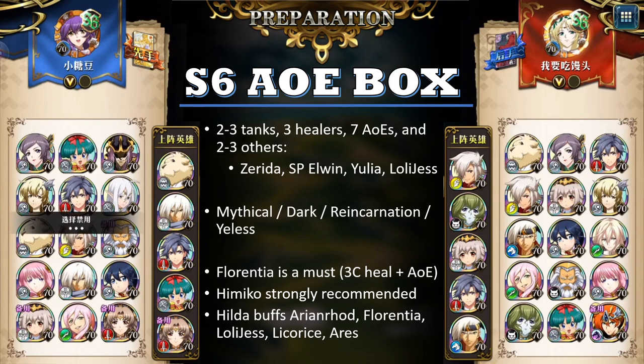Worth mentioning is Hilda, who is the new Reincarnation tank. She buffs up a lot of the AOE attackers you previously used — such as Arianrod, Florentia, Lolly Jess, Lycoris, and Ares. So a lot of the heroes you use in your AOE box will be buffed by Hilda. My concluding thought is that the Season 6 AOE box broadly speaking kind of requires you to whale, because you're using so many new heroes released during the season that in order to have them at 6 stars for the playoffs, you'd better have spent money.